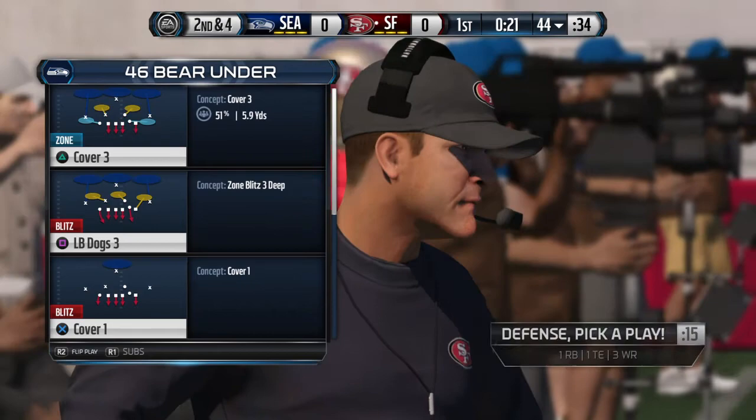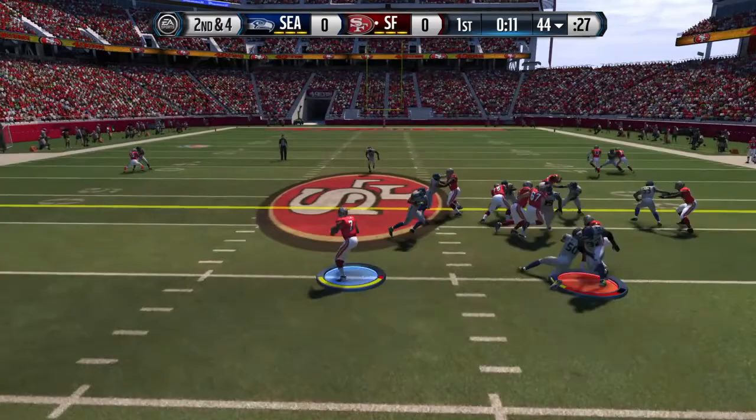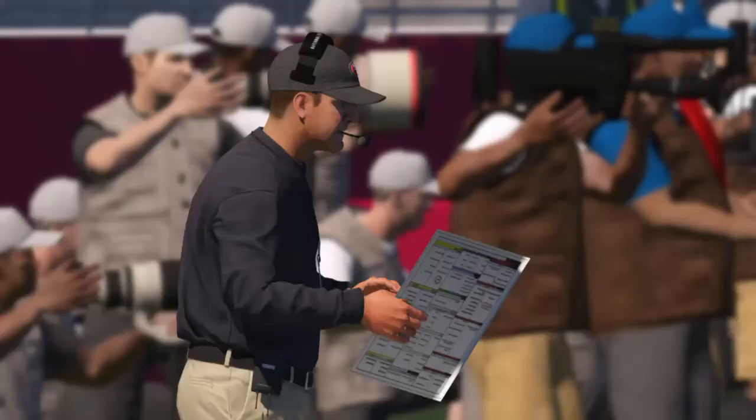Nice run. When you run the football like this over a period of time, it's going to wear that defense out — there's no doubt about it. Nice job by the offensive line. Second down, four to go. Briggs free and he's taken down, but not until he picks up the first down. This should be the last play of the quarter.